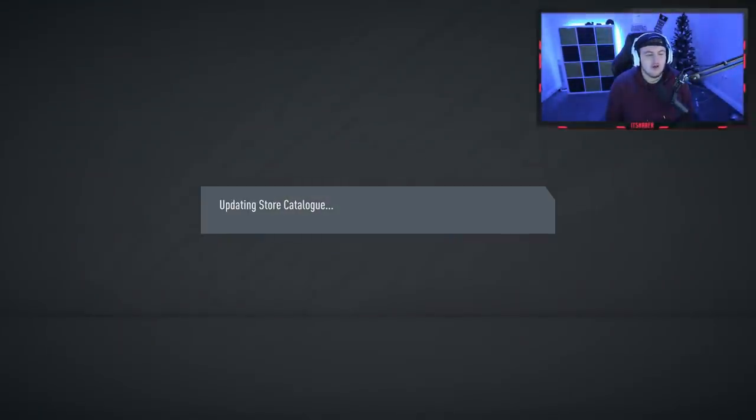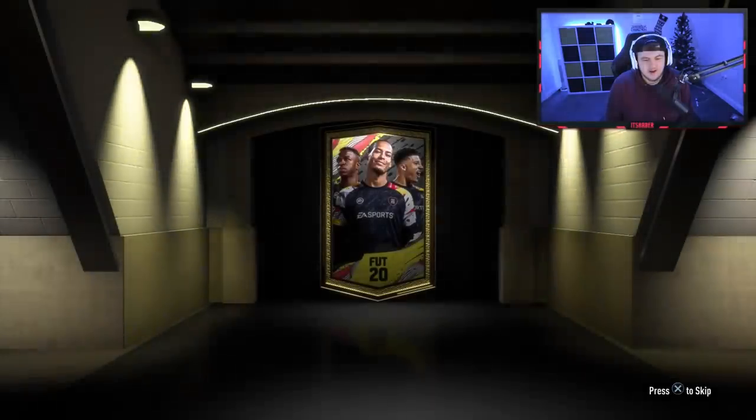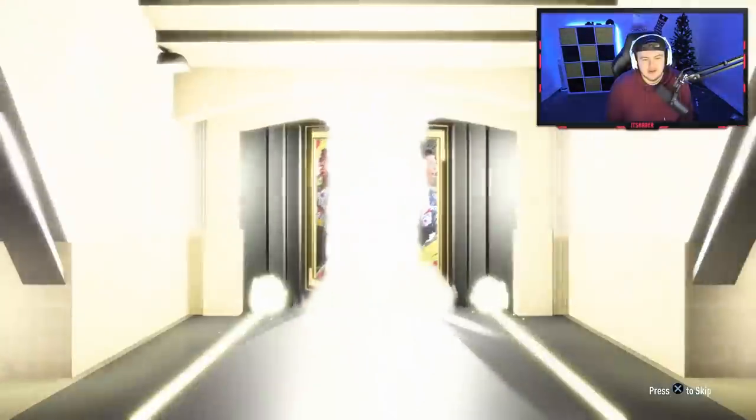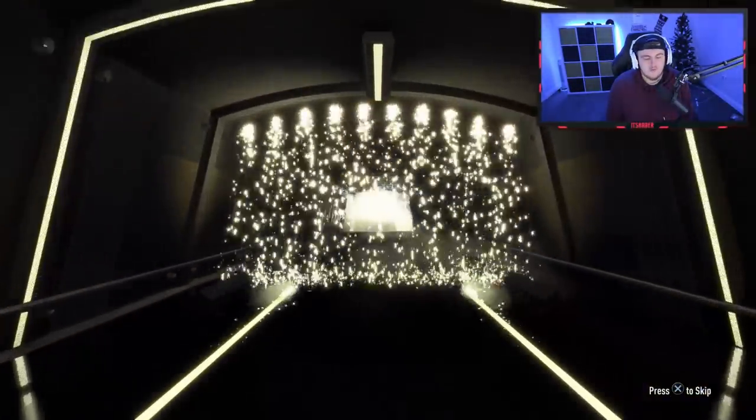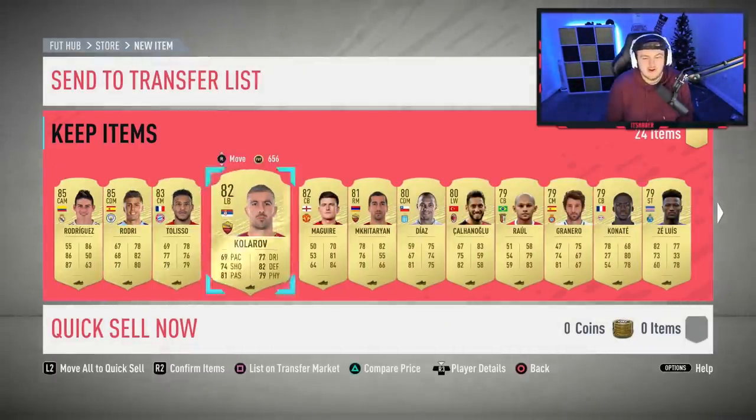We've got a jumbo rare players pack and a premium Team of the Week pack to open. Let's see if we can get anything good. Come on, 100k pack — please EA. What are we gonna get? Come on, give us a walkout — nope, it's gonna be a board. At least it's James this time — finally we get James, it's been a while. We've had like three Falcaos in this video. We've got Rodri in there as well, Tallisco, Harry Maguire.